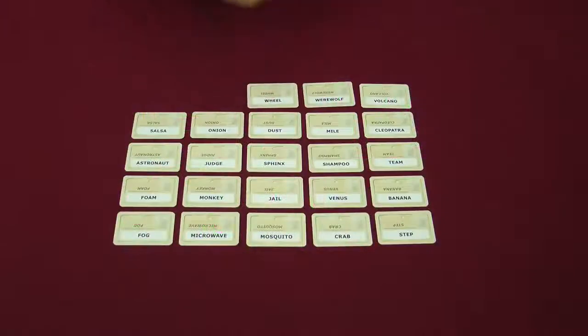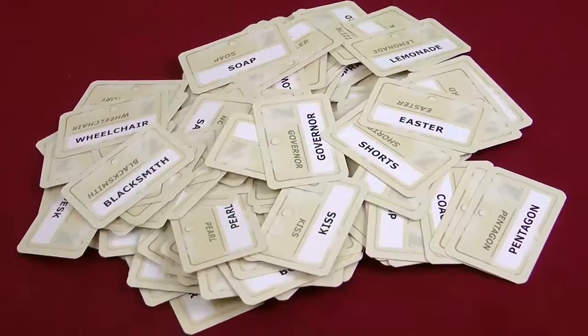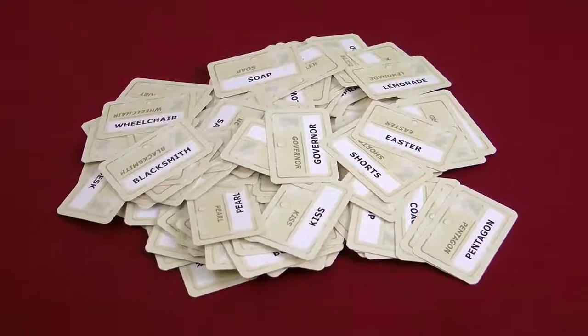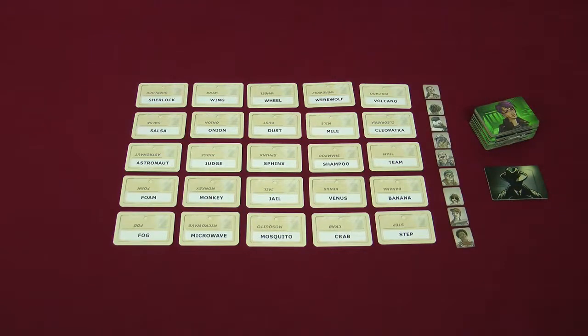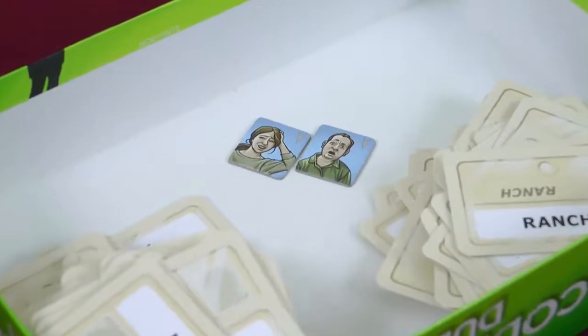The players sit opposite each other and the words are laid out as normal. Codenames Duet comes with 400 new words, so you can mix them with words from the original game if you wanted to. Place the 15 green agent tiles and the assassin tile near the cards. The 9 grey timer tokens with images of bystanders on are placed near the grid. Leave the 2 blue timer tokens in the box for now — I'll explain those later on.